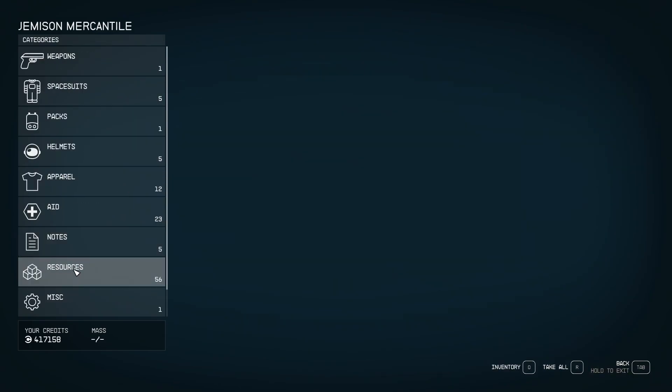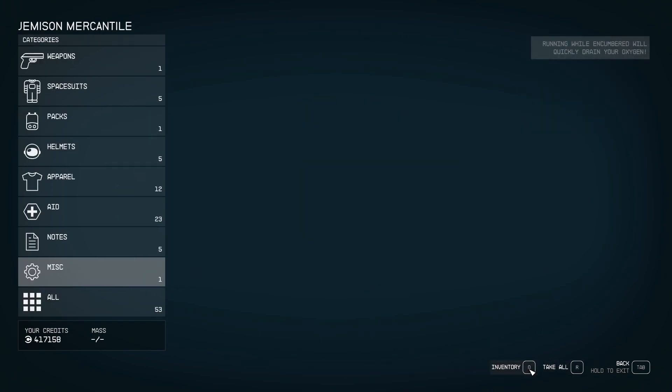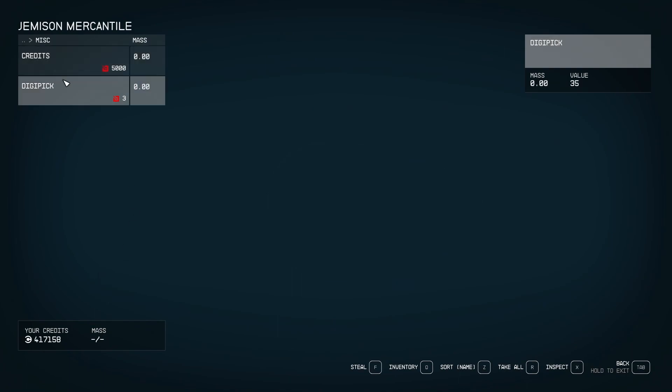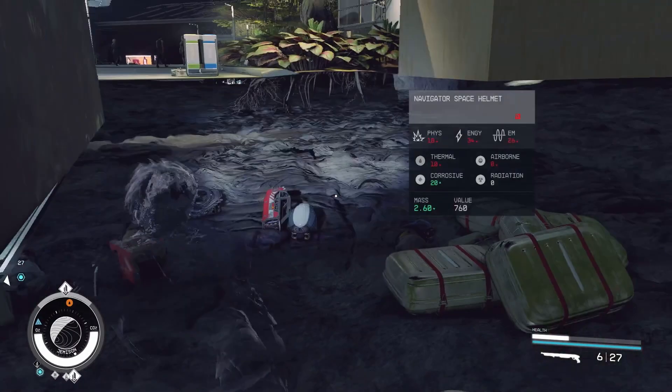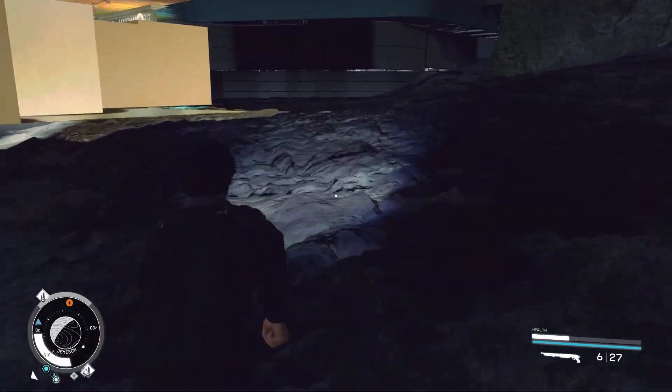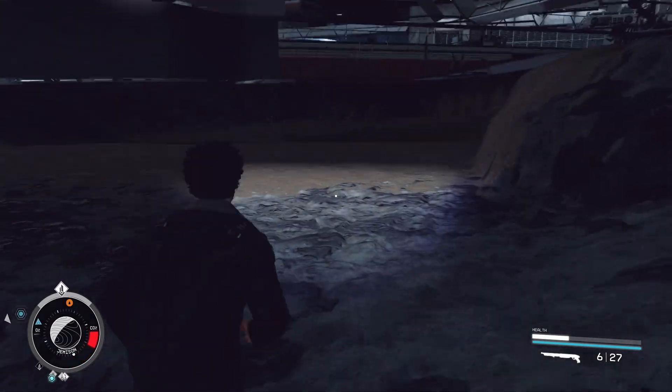Head over to resources and just transfer all of those. Then head over to the miscellaneous tab, pick up your credits and your digipix. Once we do that, pop one of those Teraboo macchiatos to get the increased O2 recovery.